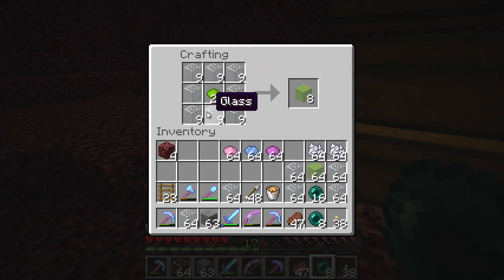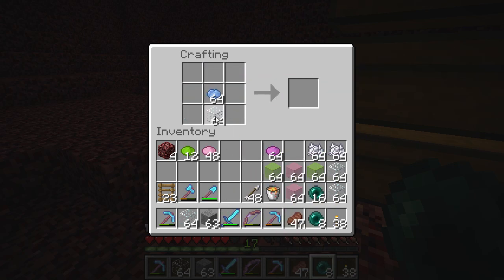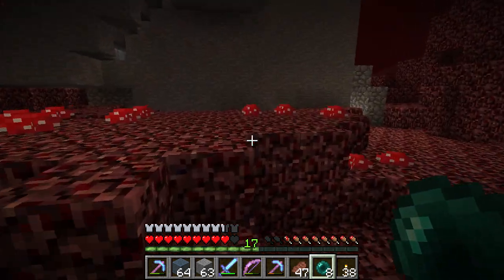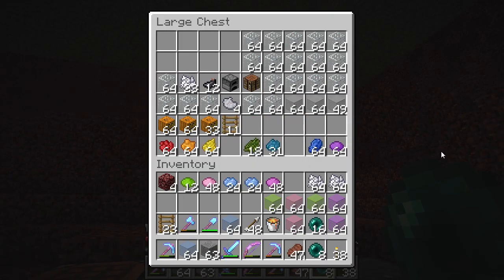I probably don't need a lot. Let's make two stacks of each. I have all the different colors of dye here, minus brown. I don't think we're going to go with any grayscales — no white, no light gray, no gray, no black. Well, maybe we might use black for the nether portal section. But besides that, I want to use actual color colors. Nothing drab.